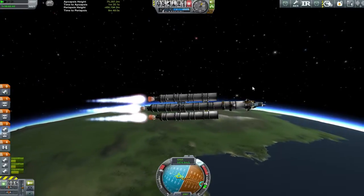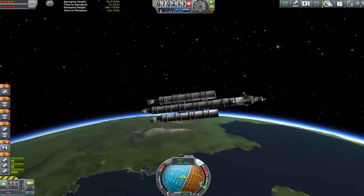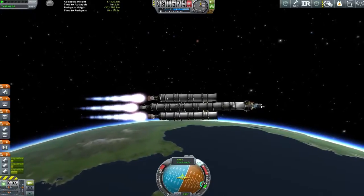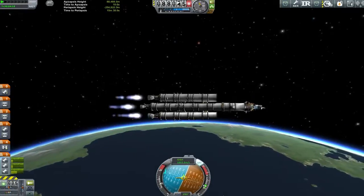We throw the second stage away at the appropriate staging point. And it's about here that I realise I have got far, far too much fuel for the mission I had intended to do — even with the exploding roughly a sixth or maybe a third of my fuel kind of just got thrown away to the atmosphere. We still have more than enough.